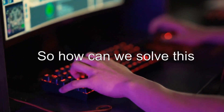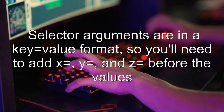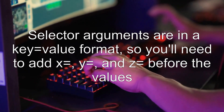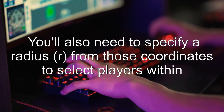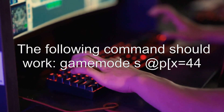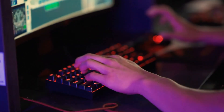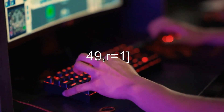So how can we solve this? There's one possible answer. Selector arguments are in a key equals value format, so you'll need to add x equals, y equals, and z equals before the values. You'll also need to specify a radius r from those coordinates to select players within. The following command should work: gamemode s @p x=44.70, y=63.00, z=31.49, r=1.